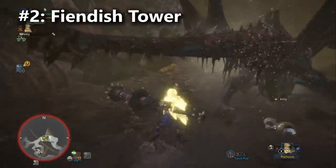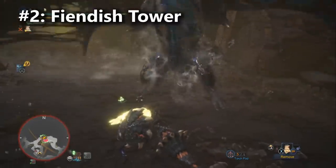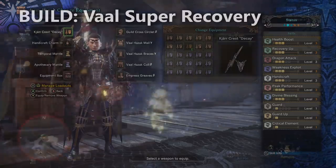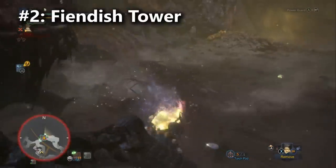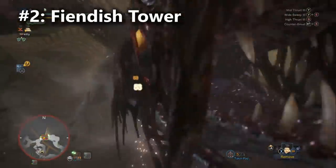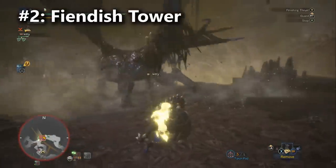Kjarr Crest Decay isn't a terrible lance — I don't want to just tell you to throw it away. The Decay lance is able to build Guard 3, whereas with the Fiendish Tower you're really going to struggle to fit Guard 3 into the build without losing a ton of handicraft or affinity. One thing you might consider is that Kjarr Crest Decay might pair nicely with the Vaal Hazak Gamma set. Kjarr Decay doesn't need as many skills to boost its affinity into 100%, so it's naturally a better fit for pairing with a skill like Peak Performance, which comes built into the Vaal Hazak Gamma set. But personally, Monster Hunter World leans toward high damage as a build meta, so the Decay lance gets an honorable mention and Fiendish Tower goes on to take second place in my tier list.